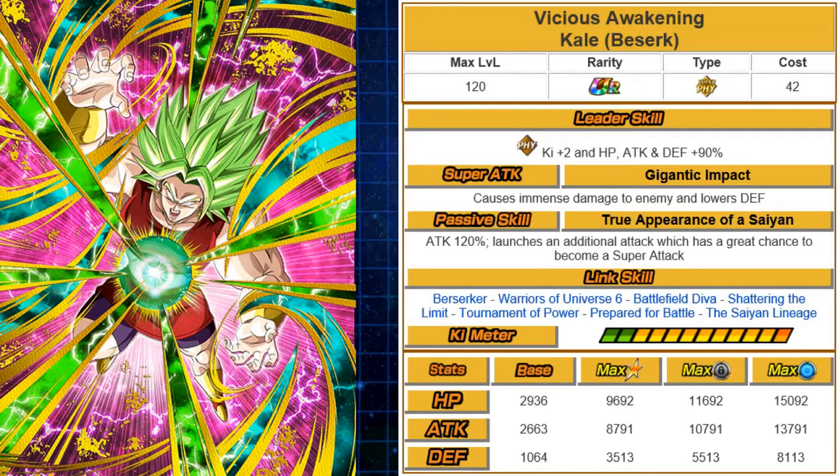Her super attack, Gigantic Impact, causes immense damage to enemies and lowers defense — immense damage is a lot better. Her passive skill, True Appearance of a Saiyan, gives attack 120% and launches an additional attack with a great chance to become a super — likely over 50% chance. She has a 12 ki multiplier. She's gonna be in the Peppy Gals and Universal Survival Saga categories. She's better than Caulifla due to her passive and will definitely be more usable on Universal Survival Saga teams.